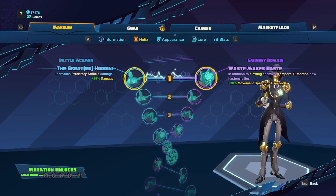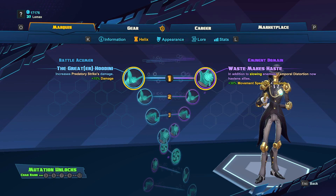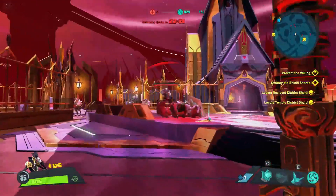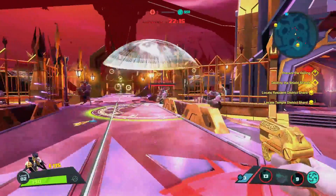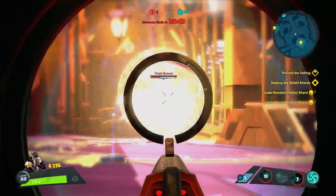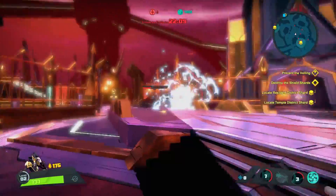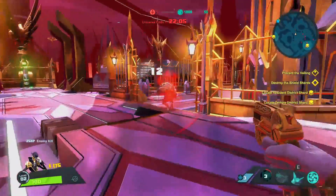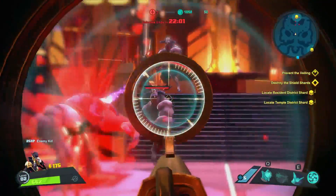At level one, we're going to get to choose between Greater Houdini and Waste Makes Haste. Greater Houdini is going to increase Predatory Strike's damage. It's not a super big damage buff, but it's definitely a better option in solo play. The issue with this choice is that your main source of damage is not going to be your owls — it will be your gun — so buffing this skill won't make a huge difference, but this is definitely better than the other skill in solo PvE.